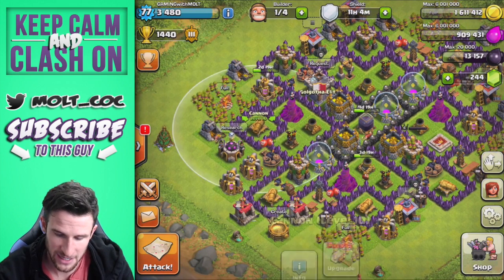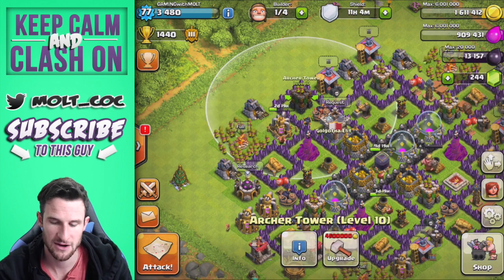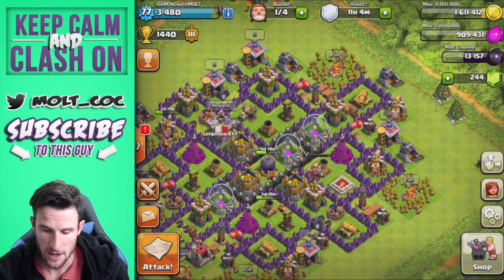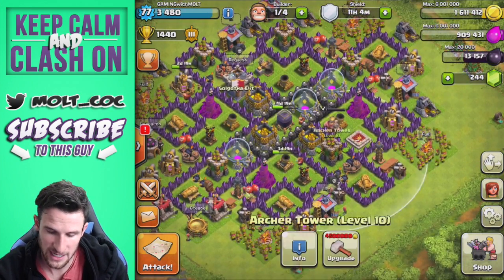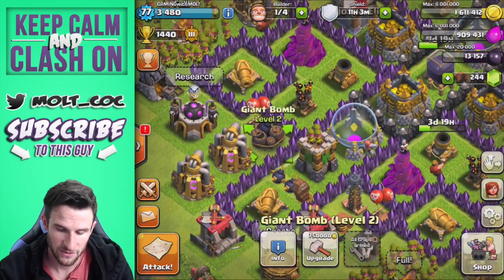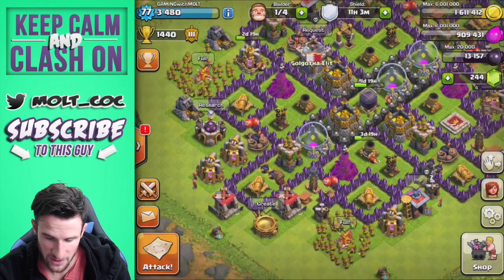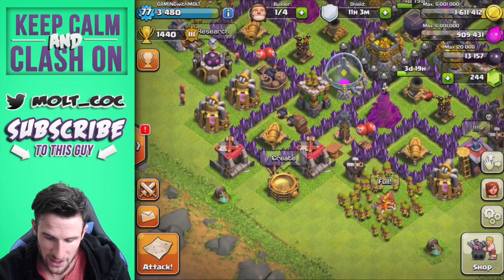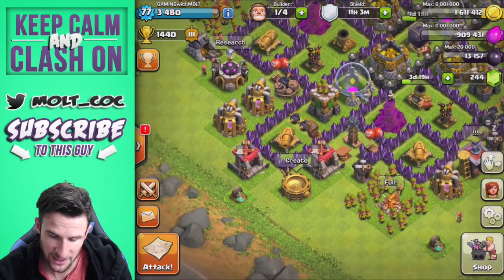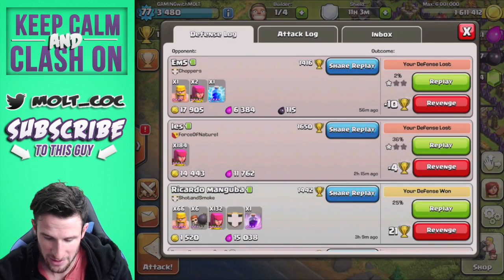That way it protects better and also protects against air and ground, so you want to keep that more safe than the cannon because it can attack more troop types. Now this archer tower is out towards the side because we need the clan castle right here, but that's fine because we've got others on the inside. We've got this giant bomb right here - we really could put it in front of one of these Teslas if we wanted to. But why don't we go ahead and go into our defense replay.